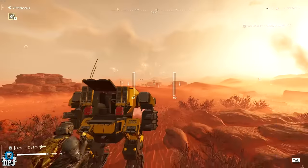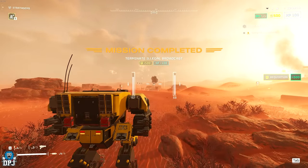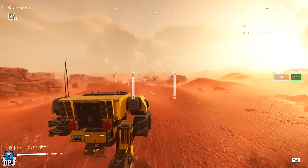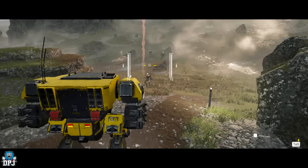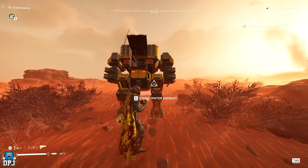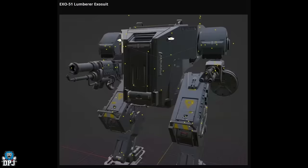Next up we have the Emancipator Exosuit, which still hasn't hit the game yet despite data mines and leaks existing for quite a while. There's also another exosuit — the XL-51 Lumber Exosuit — which has a gatling gun on one arm and a flamethrower on the other. It's all based around explosions and fire damage, so we may get it in a few weeks. That gives us two new exosuits yet to hit the game.